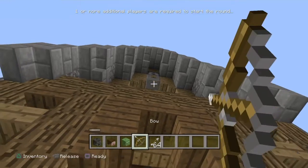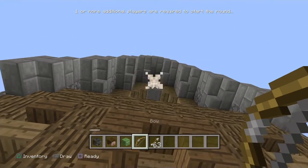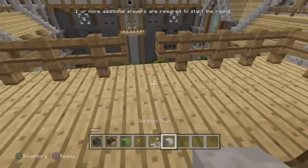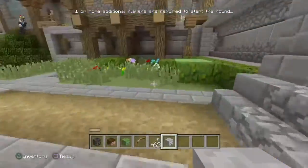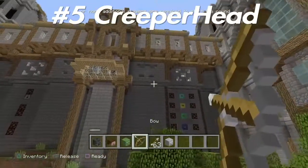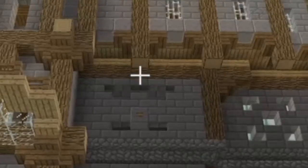For the skeleton head, you just need to come up to this house right here. Shoot that dispenser right there and it should pop out the skeleton. Good catch — all right, next one.